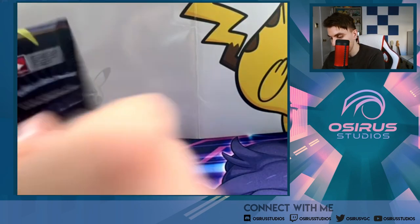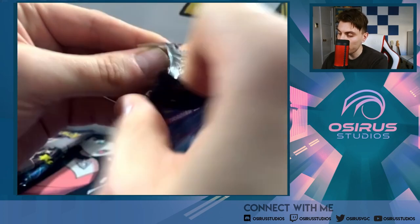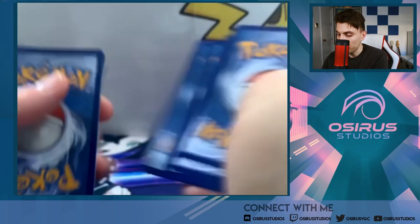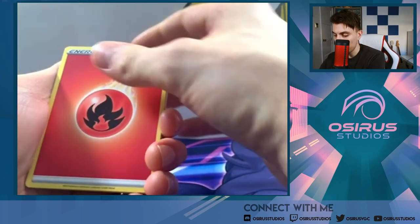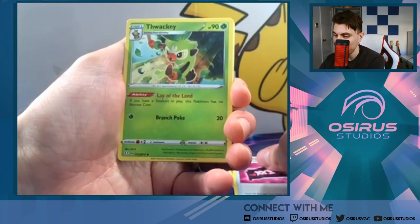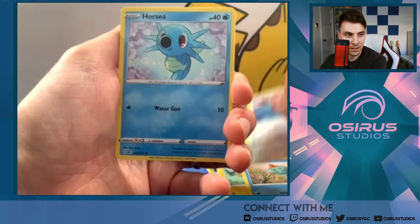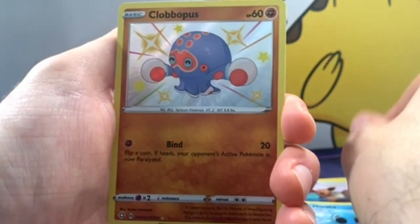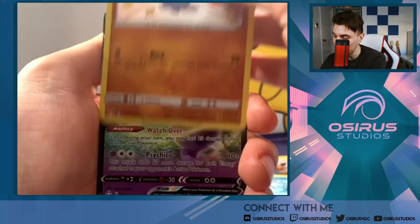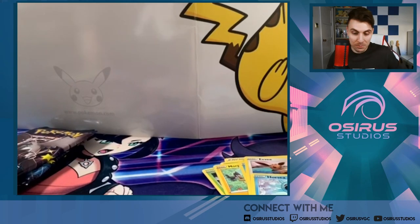Cracking the next one open — it's a Dragapult pack. Dragapult is one of my favorite Pokémon from Sword and Shield. Cards from this pack: Fire Energy, Ball Guy, Team Yell Grunt, Thwacky, Yanma, Morpeko, Eevee, Horsea — and we get a Shiny Cloverpass! Baby Shiny, amazing. This is a beautiful card. And our back card is a DDV — we get a double hit! Beautiful, beautiful cards.